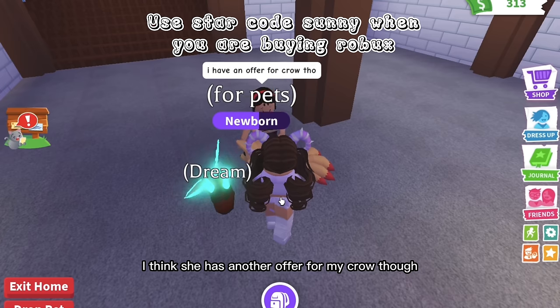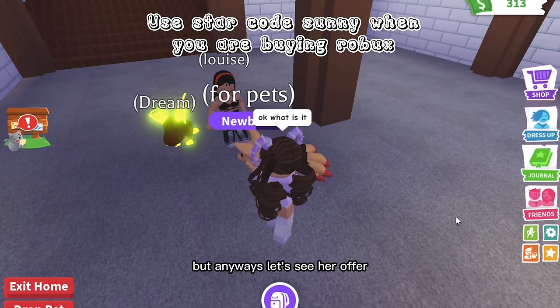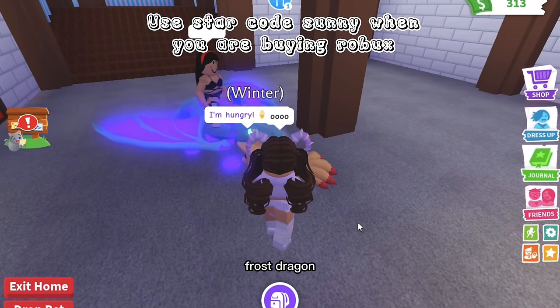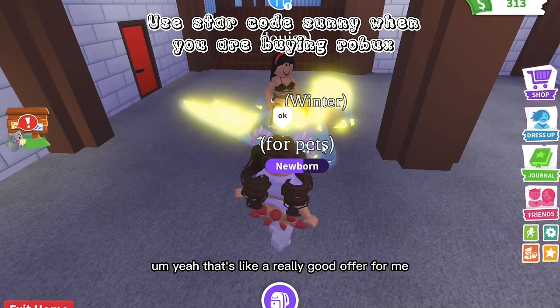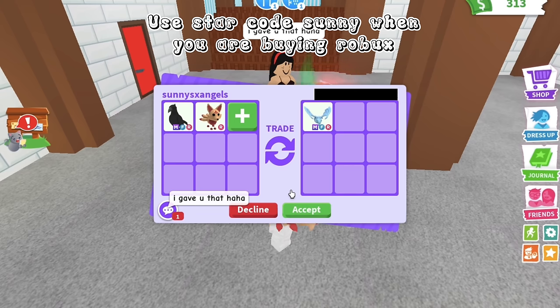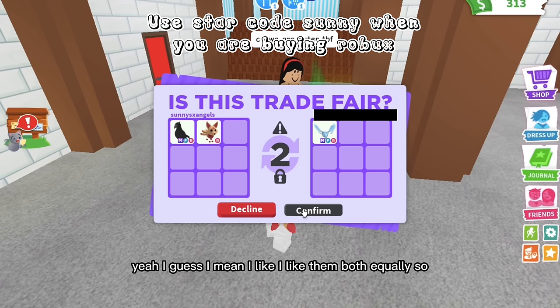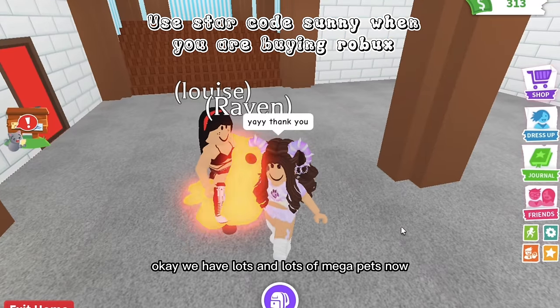I think she has another offer for my mega crow — a mega frost dragon! She told me to add. I gave her the rideable kitsune she gave me, since I don't want to go over. She said crows are cuter — I like them both equally! We have lots and lots of mega pets now. Inventory update: we have three mega legendary pets.